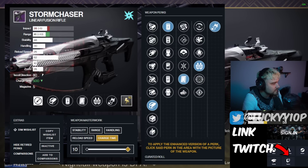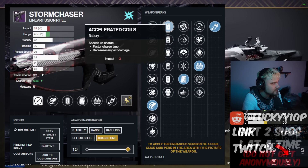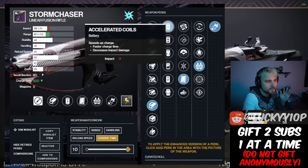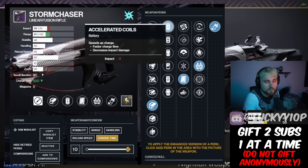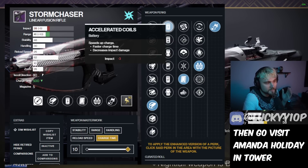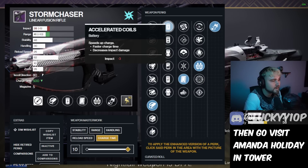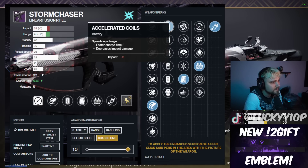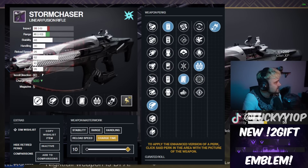The last piece is a Charge Time masterwork, which is going to be part of the god roll. Combined with Accelerated Coils, you're doing as much damage as fast as possible. Linear fusions are great for sustained DPS, but you also want that burst damage output to be as quick as possible. That's why Accelerated Coils and a Charge Time masterwork are definitely worth it on this weapon.